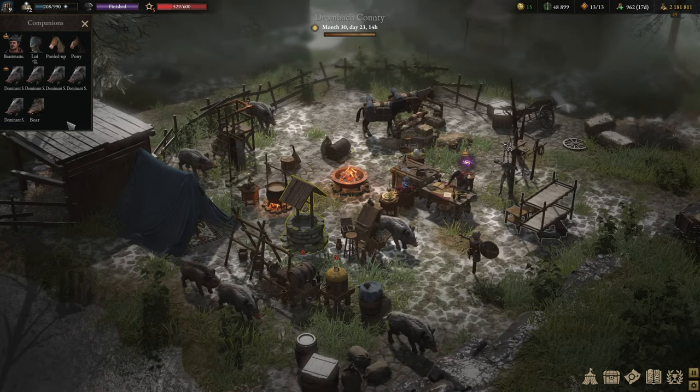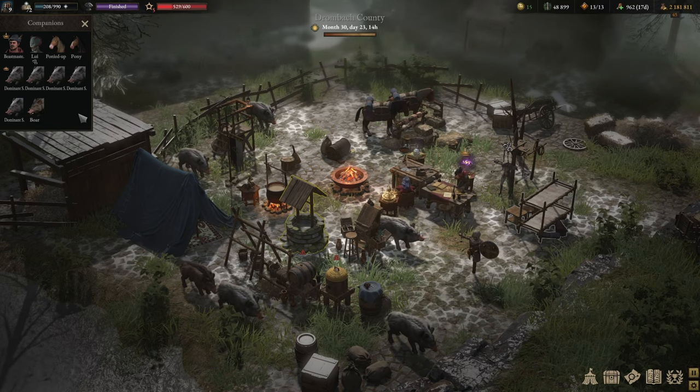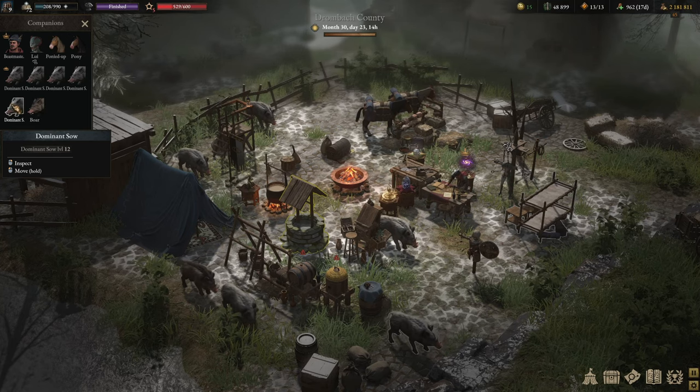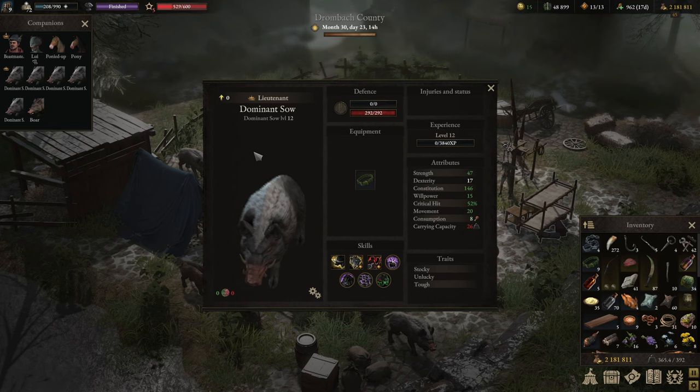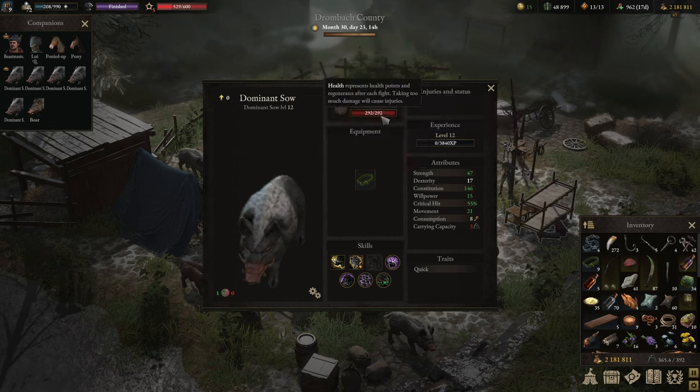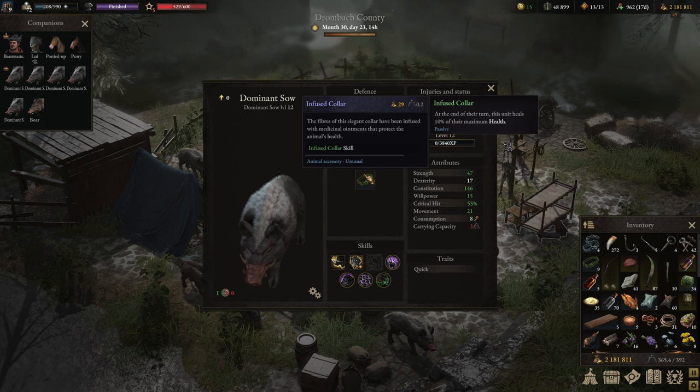We do have six pigs — or boars rather — with us, and I managed to capture five dominant saws, which is the equivalent of an alpha wolf. I decided with each of them to go for the regeneration or infused collar again. They are coming in at 300 hit points, which is just as much as the wolves.